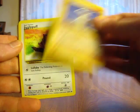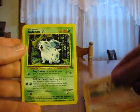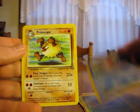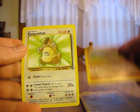Cubone, Jigglypuff, Exeggcute, Mankey, Nidoran, Venonat, Goldeen, Primeape, Fearow, Marowak, and a Kangaskhan.